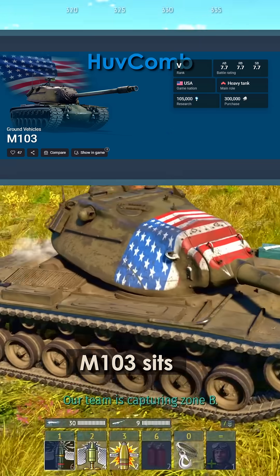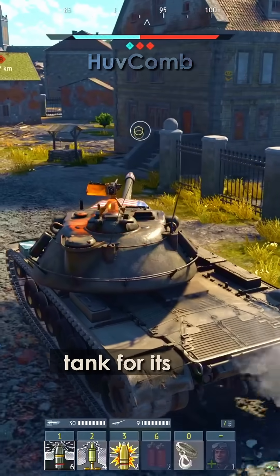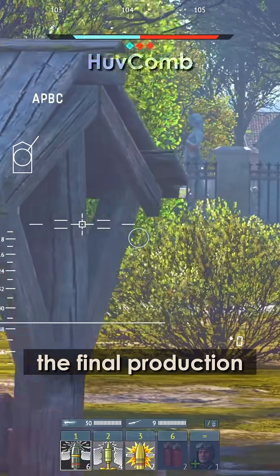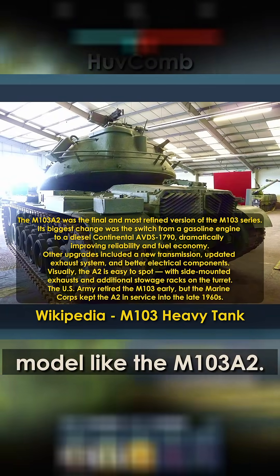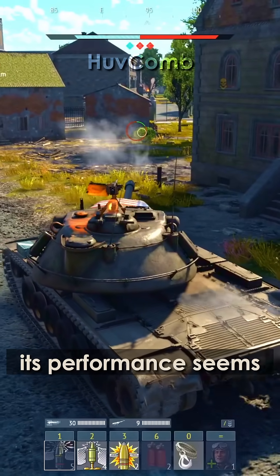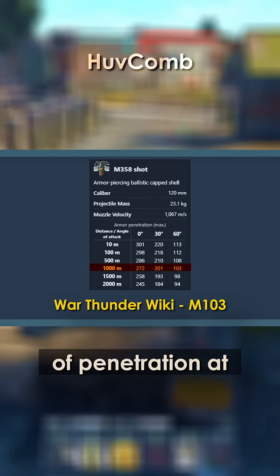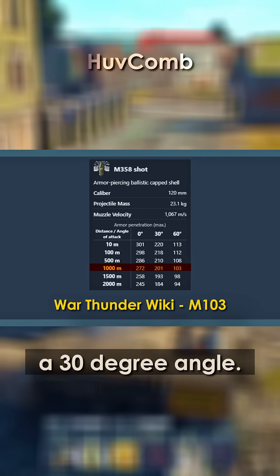In War Thunder, the M103 sits at battle rating 7.7. It's a solid heavy tank for its tier, even if it's not the final production model like the M103A2. The main round available is an APBC shell, and at first glance its performance seems decent. At 1,000 meters, the game lists 201 millimeters of penetration at a 30-degree angle.